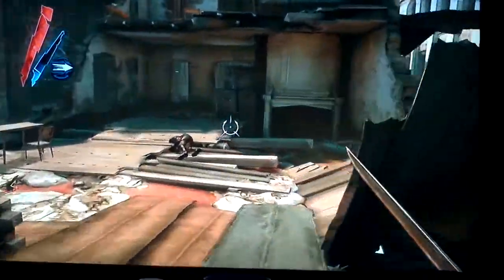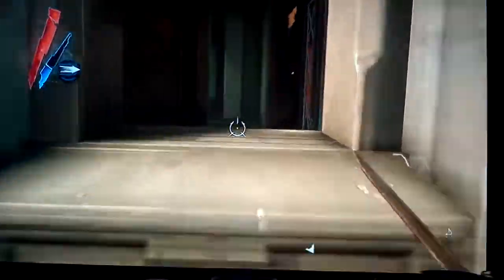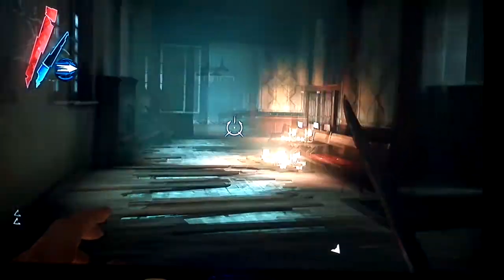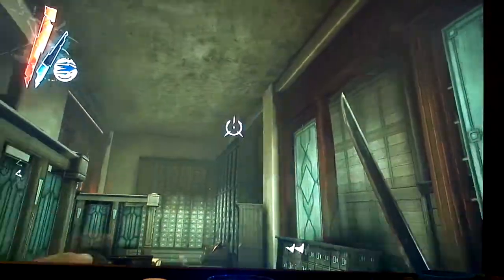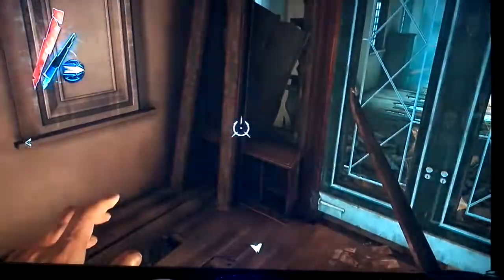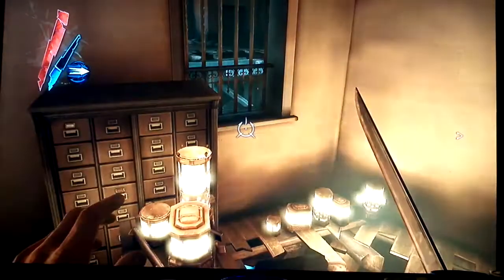But once you get up here, however you choose to do it, normally you would either sneak up on them here or go up there. This is locked, so you just go through the door. The painting is down there, and so is the sewer entrance.